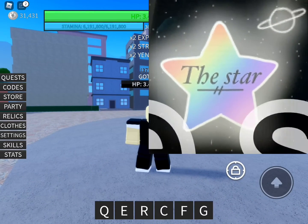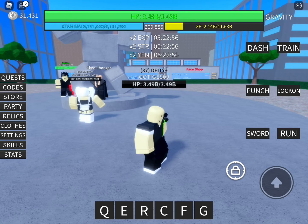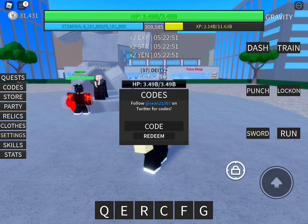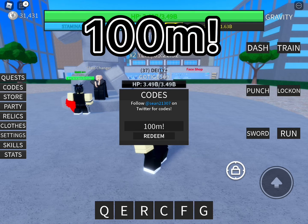Hello guys, today I'm going to be doing a video about all the working codes in A Hero's Destiny. So the first code for all of the boosts is 100M — no capitals, just the normal M and 100, so '100M' — but you do need an exclamation mark.